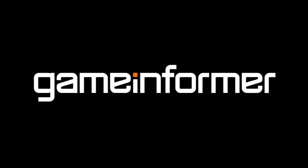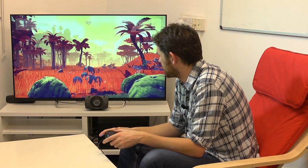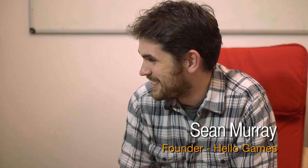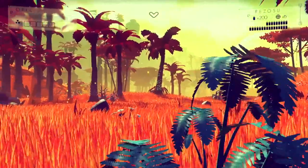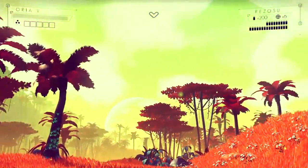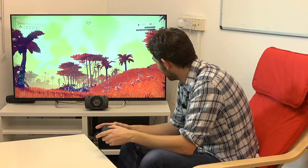This is kind of like the planet that we showed at E3. I really like to point out to people that it's a real place - it's a planet rotating around the sun. You can walk in any direction for days and days, and depending on the size of the planet, weeks and weeks, and you'll eventually walk the whole way around and come back to where you started.